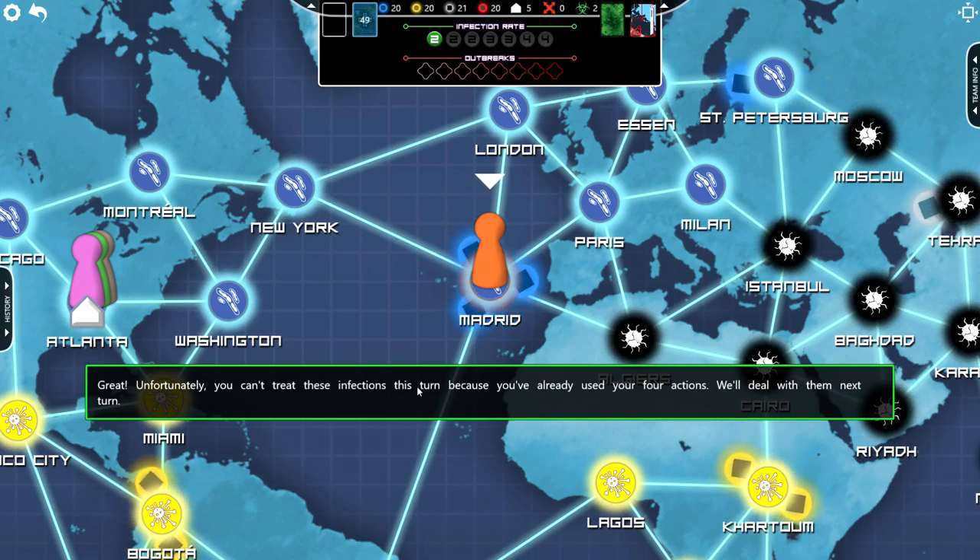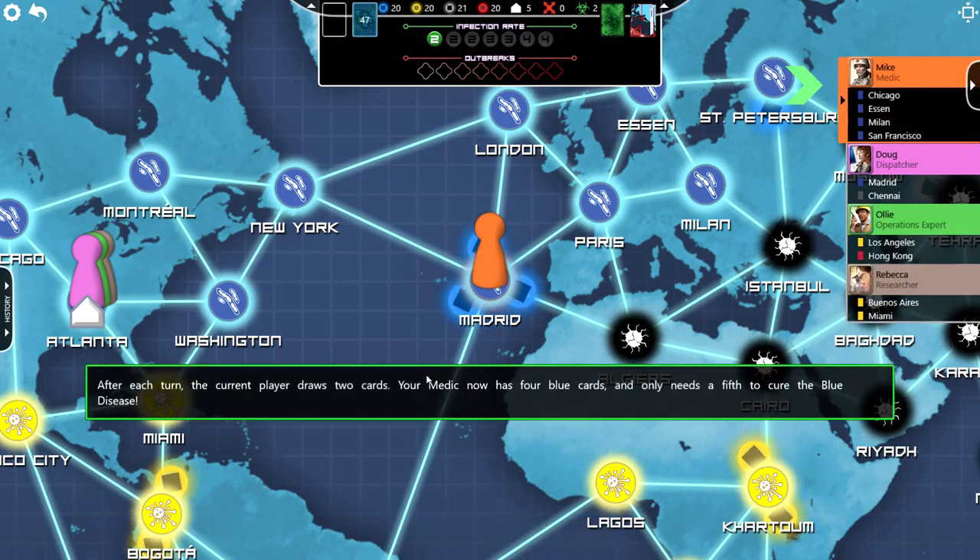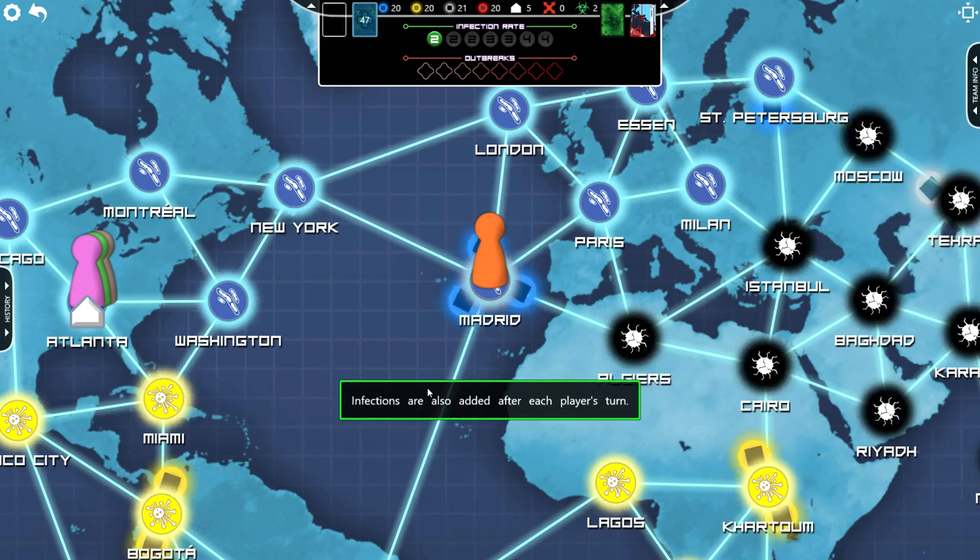Unfortunately, you can't treat these infections this turn because you've already used up your four actions. We'll deal with them next turn. After each turn, the current player draws two cards. Your medic now has four blue cards and only needs a fifth to cure the blue disease. Why do I need five cards? Infections are also added after each player's turn.